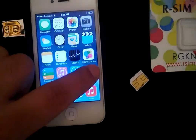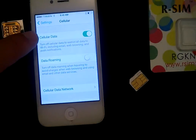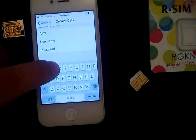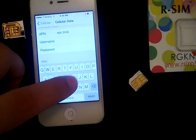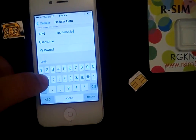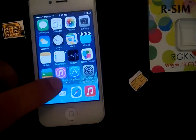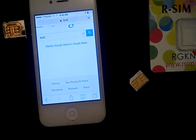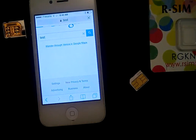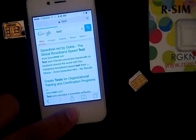It's probably not working because I didn't put the APN information. If I go back to Cellular Data, I'll put in 'epc.tmobile.com'. Now if I go back and test Google — I have 2G data and I have voice, but I don't have messaging.